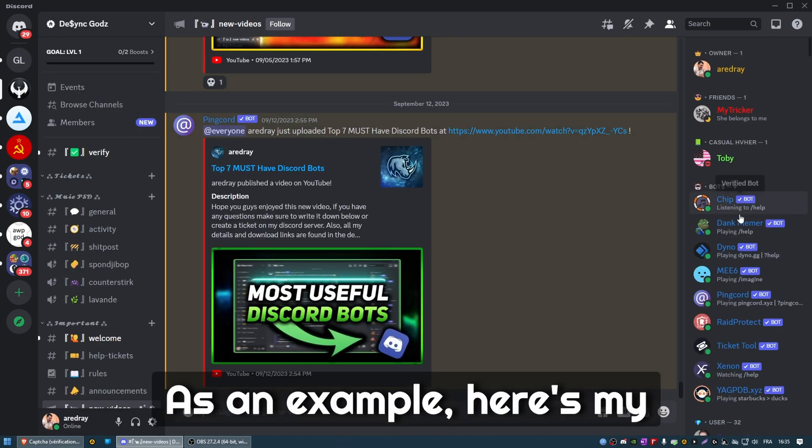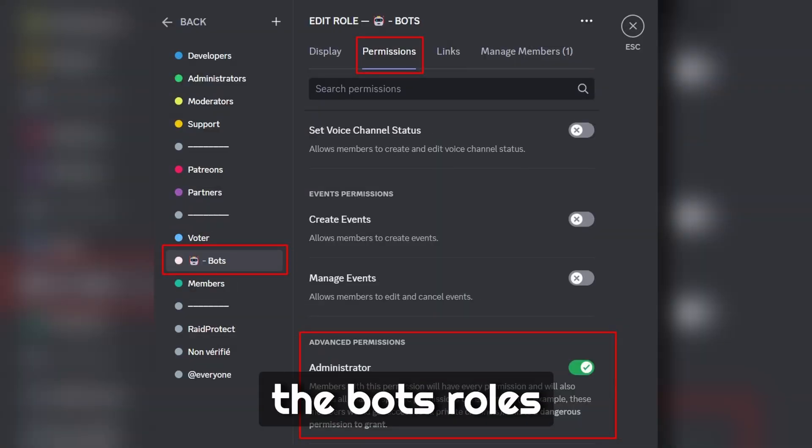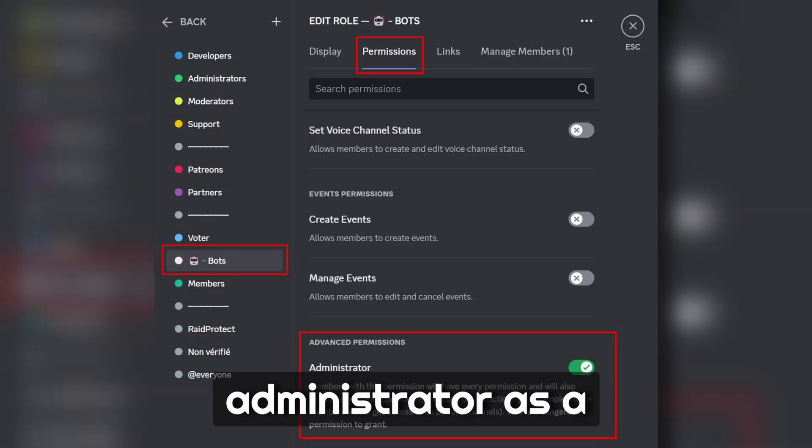As an example, here is my server with all the bots I have. Also make sure that in the bots' roles you assign administrator as a permission for them.